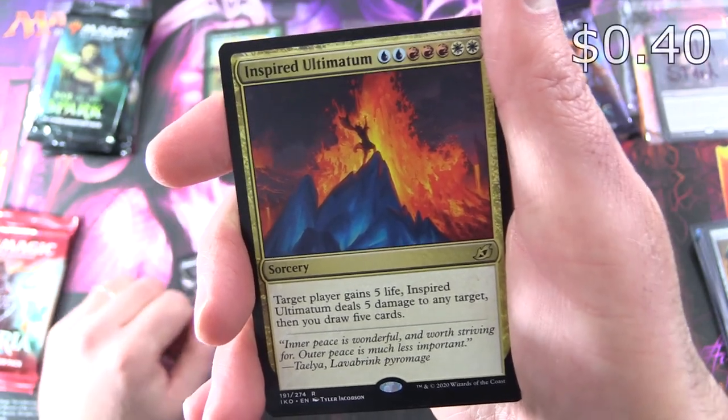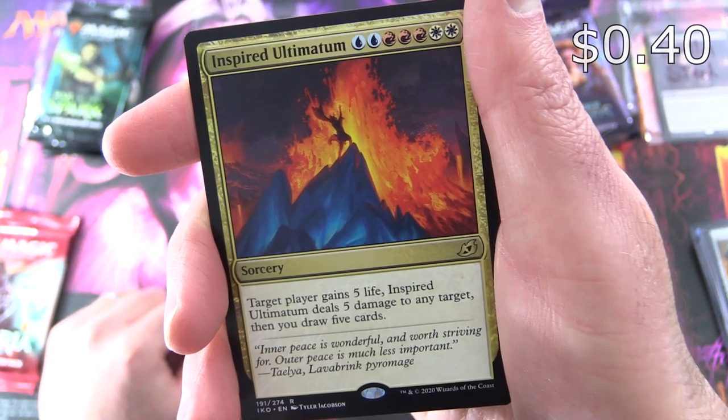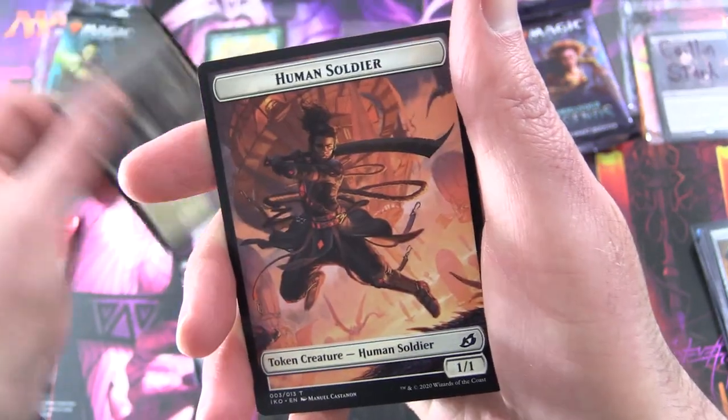And the rare is Inspired Ultimatum, a sorcery for a buttload of mana. Target player gains high life, Inspired Ultimatum deals 5 damage to any target, then you draw 5 cards. With a Scoured Barrens and Human Soldier token. Not too bad, but I think we can do even better on the second pack.